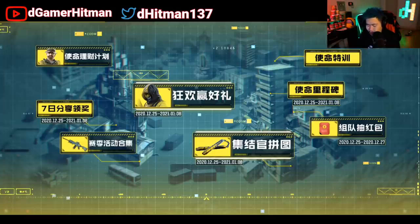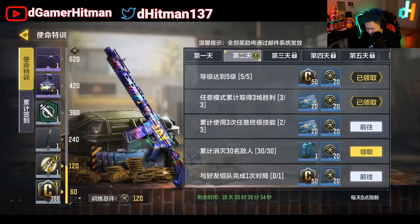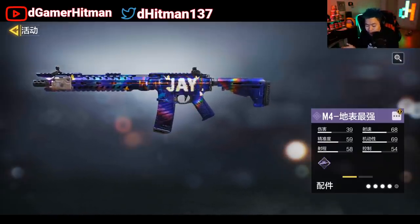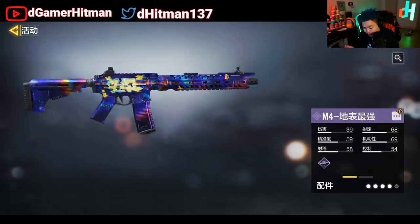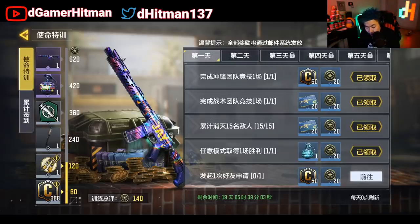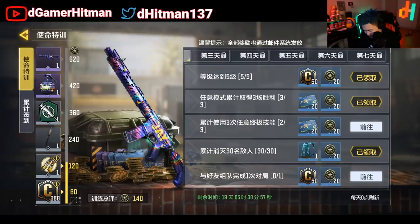Moving on, there's a veterans return page with daily login rewards — first day, second day, third day — where you unlock various items. Eventually you'll unlock the M4 Jay skin, which is a sick purple skin from a celebrity collaboration in China. You also get Quick Fix, which I'm super happy about. There are gravity spikes available just from playing, and the system runs for about seven days.